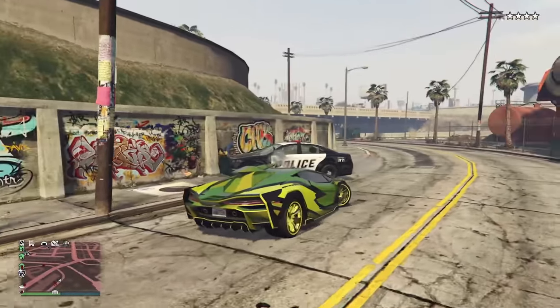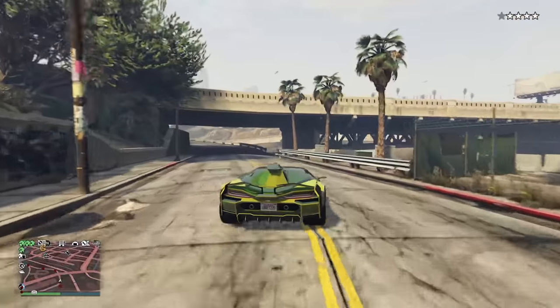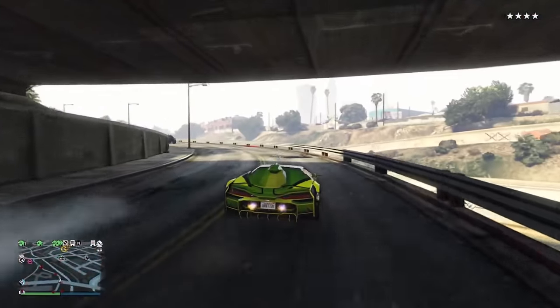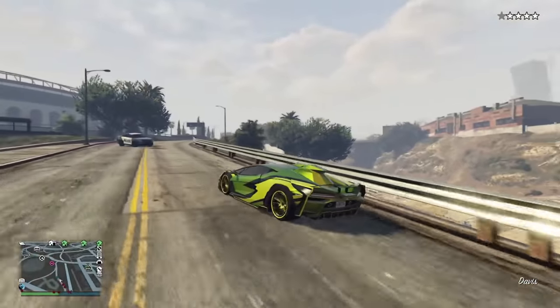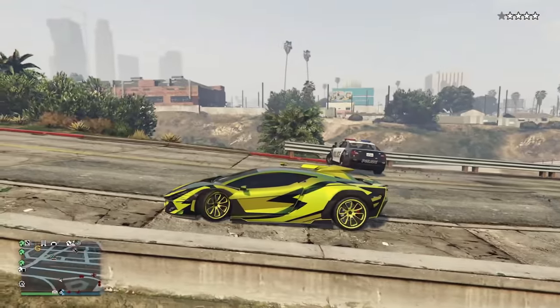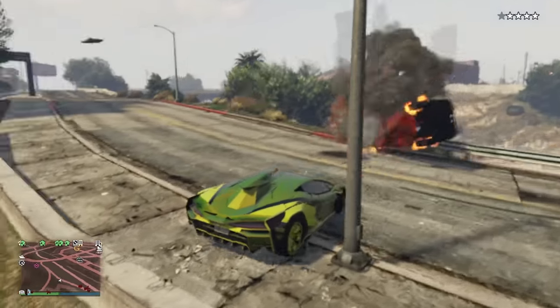Now let's get into the more interesting part of this vehicle — the gun. Thankfully, Rockstar didn't just give it the standard front-mounted boring machine guns that you see on almost every other armored vehicle. This has a giant minigun on the top that you fire, and fortunately it's very powerful. I'm going to be comparing it to the weaponized Tampa since that is the closest resemblance to the weaponized Ignis gun.